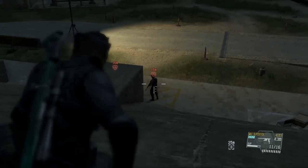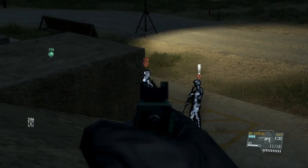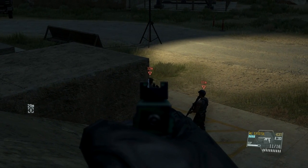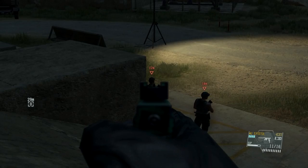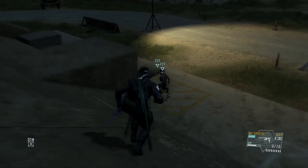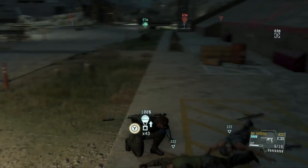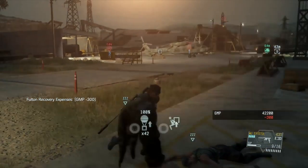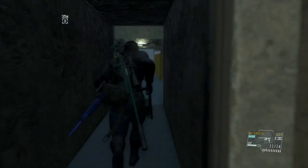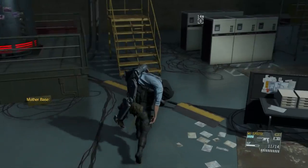There are two guards here. If you just climb over the building, it's very easy to take them both out. You can even CQC them both, because they're so close to each other, without setting off an alarm. You can CQC up to three or four enemies in a row without setting off an alarm. So if they're just walking in a row patrolling, you can easily CQC them all.